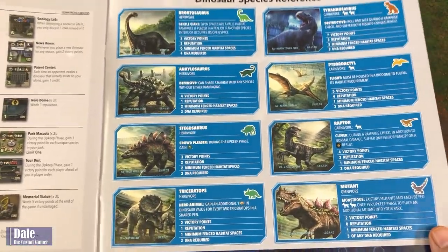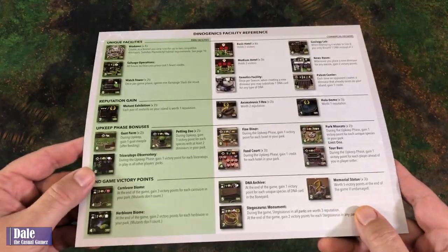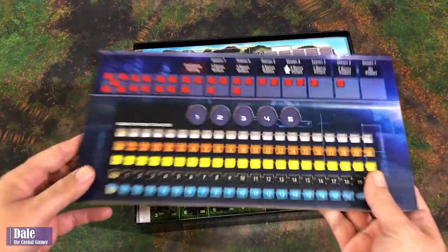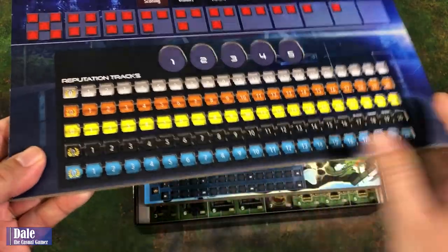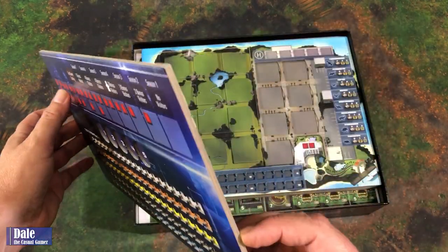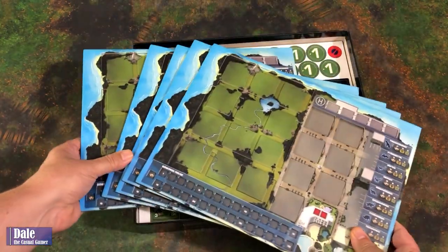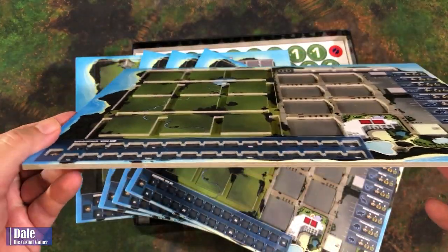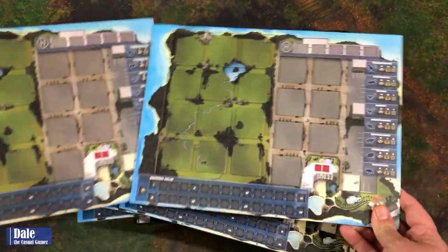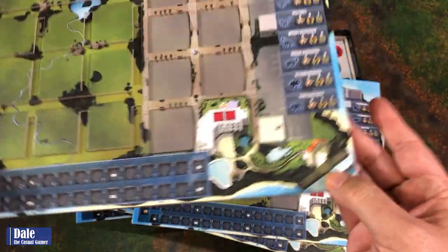Then there's another reference just like what we found in the rule book — the facilities and dinosaurs. We have the visitor board and it's got recesses to keep our pieces in place, so very thick and very nice. Then we have island boards — I'm assuming five of these, one for each player. Once again, we have recessed pieces to keep all our bits in place, with a reference for our dinosaurs. Everything looks to be the same on them, so no color coding. Very thick cardboard here.